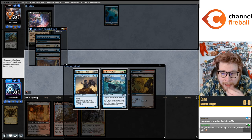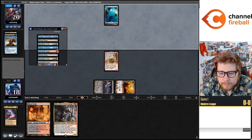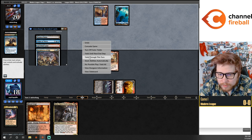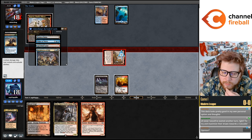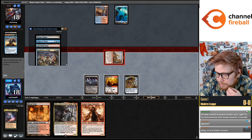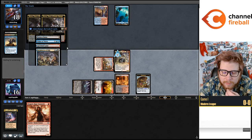They drew Violent Outburst — I think we have to take that, although they don't have green mana yet. I need to be better about managing the revealed pile. That is one huge advantage Arena has in that it just manages that for you. I wanted to take the Waker of the Waves pretty badly because that gives them a little bit of extra selection. I don't want them to be able to Waker this turn.